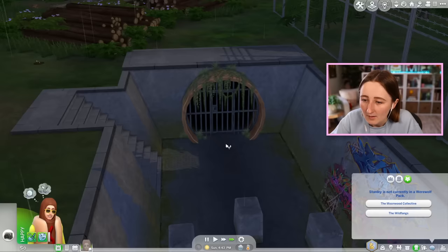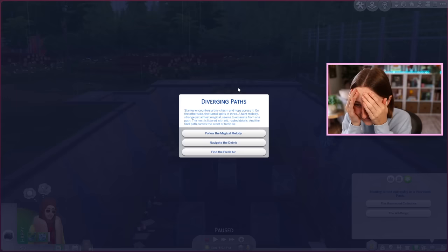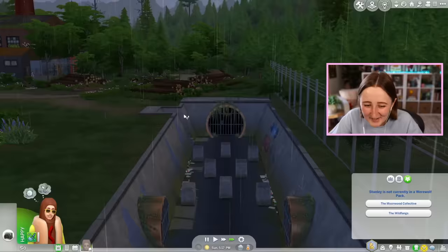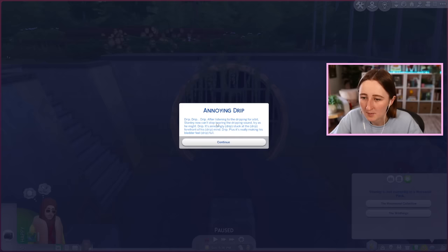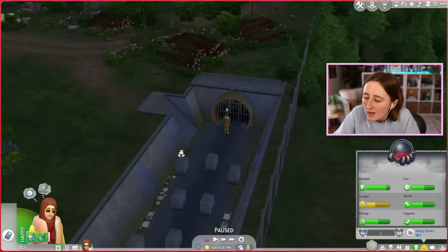It's evident that this sewer grate has been opened recently — there are multiple sets of muddy footprints leading Stanley onward. It's the same thing about magical melodies and debris. Someone else just came out of this — maybe I could try and befriend that person. Stanley now can't stop hearing the dripping sound, and it's really making his bladder feel full. We just peed on the floor! I don't know what to do.